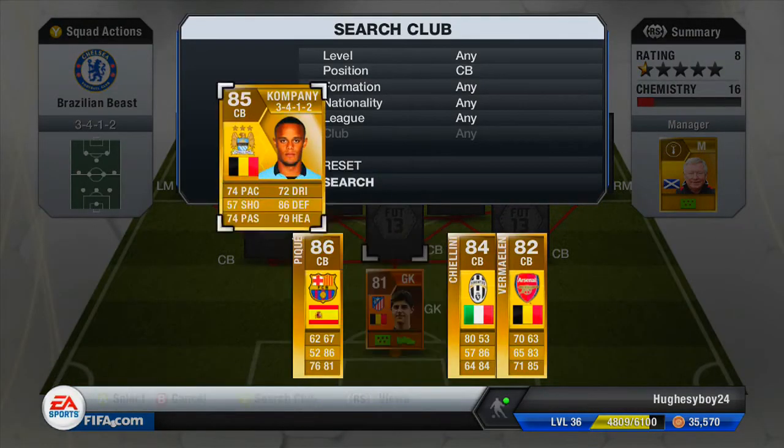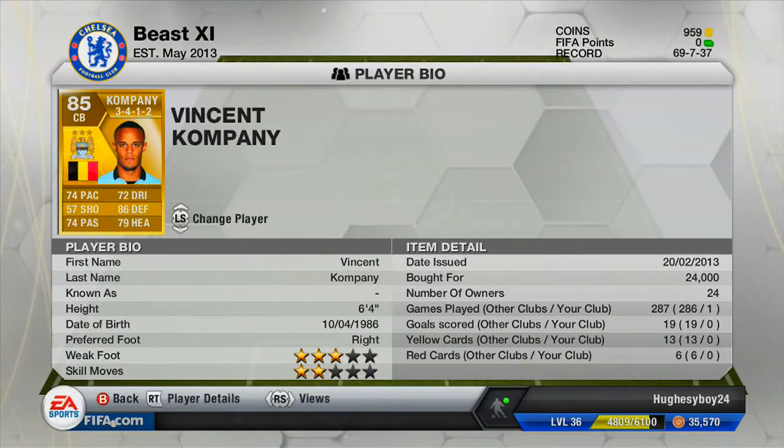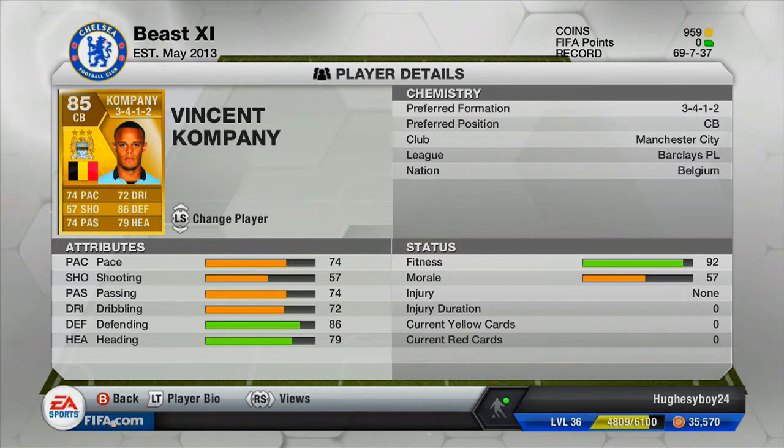Moving on to my centre back - we have Kompany. Manchester City, also Belgium, that's why I picked him - the chemistry. Weak foot 3 stars and skill moves 2, pretty impressive for a defender. Bought him for 29k - all these sport cards, that's the buy now price. He's played 287 games, 286 for other clubs and one for my club. He scored 19 goals for other clubs, none for me. Yellow cards 13 and 6 red cards. Let's check his attributes - he has 74 pace, that is pretty pacey for a centre back, but not as pacey as another defender I'm going to show you soon.